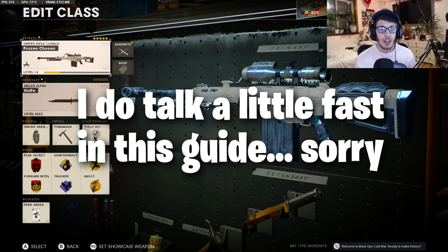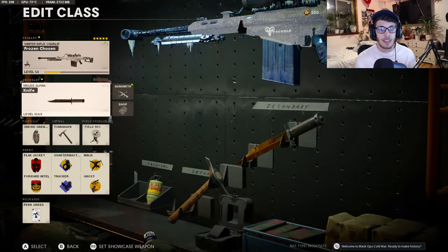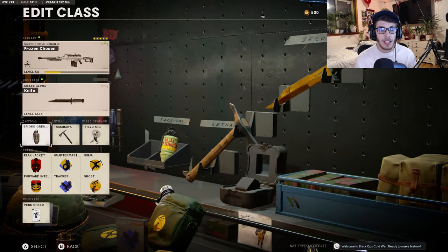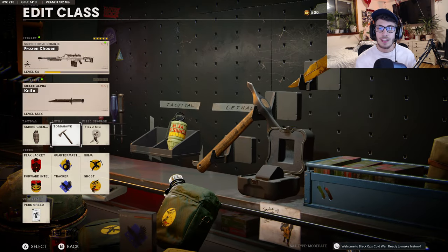To start things off, the primary obviously doesn't matter — just do whichever primary you're trying to get gold on, and you can get them both gold at the same time. The secondary is going to be the knife. For the tactical, I recommend running a smoke grenade, and for the lethal you want the tomahawk. Running a tomahawk with the knife really helps — if you're running at an enemy and know you'll die before reaching them, just chuck the tomahawk, kill them, and move on.